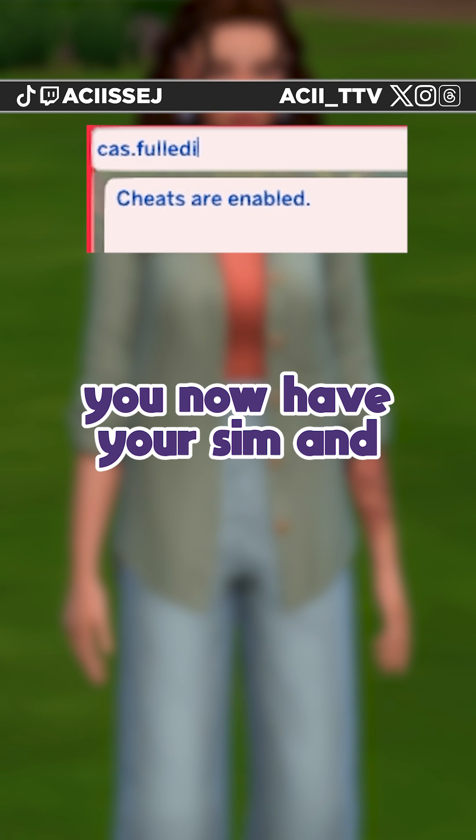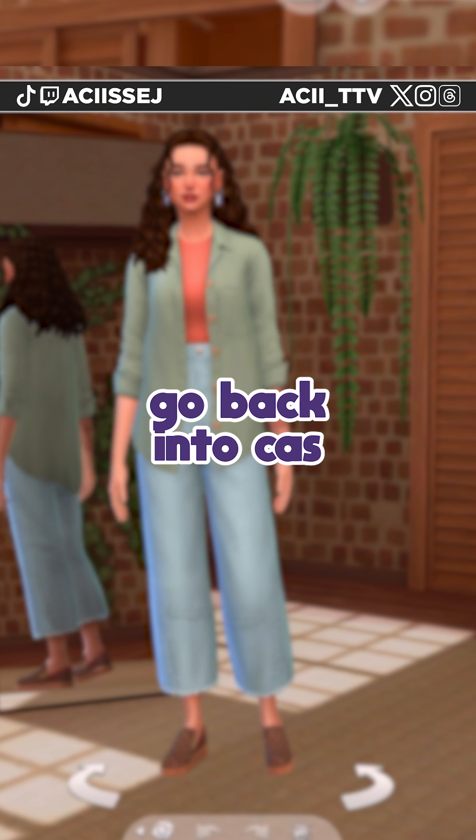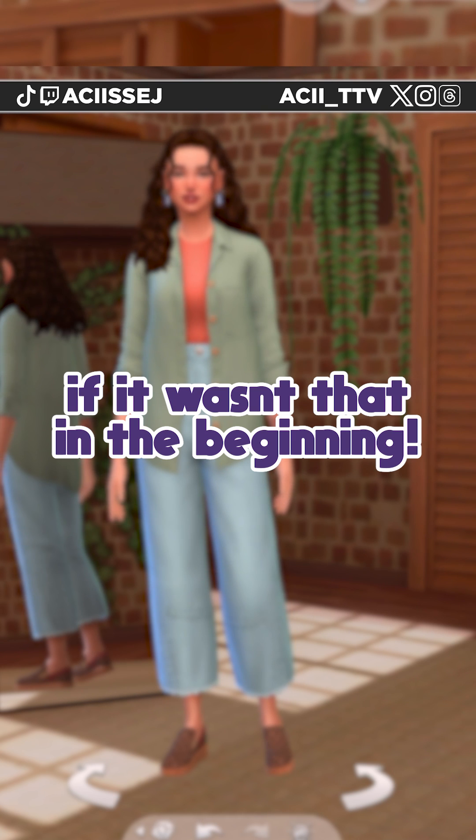You now have your sim and you just have to enter the cheat cas.fulleditmode, go back into CAS, change your traits, and also make sure to change the name back to whatever your sim's name was if it wasn't that to begin with.